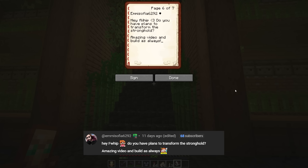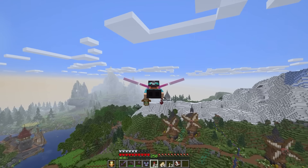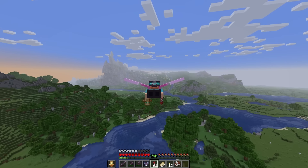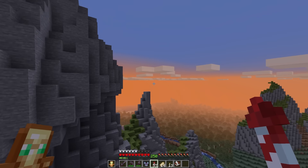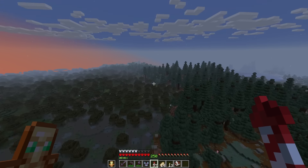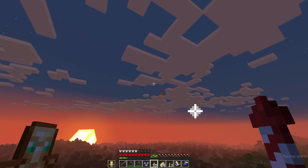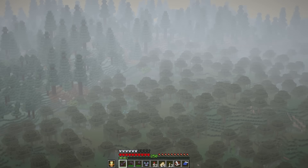Question three coming in from Emmy Sophia: do you have plans to transform the stronghold? For the stronghold that is way off in this direction — outside of hooking up the nether portal to get into the end quickly, I haven't really done much out that way. The stronghold that I used to get to the end is somewhere out here. You can see that little bit of cobblestone right over there. The only other things I have in this area currently are a slime farm and a light blue flower dye farm. We can take a look at it from our blimp above the slime farm, and the entrance to the stronghold is right there.